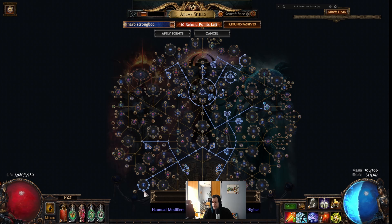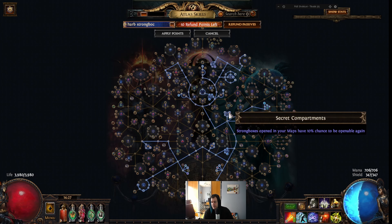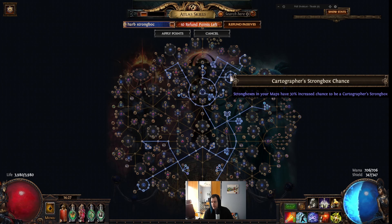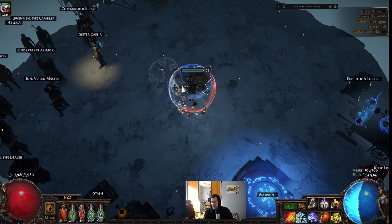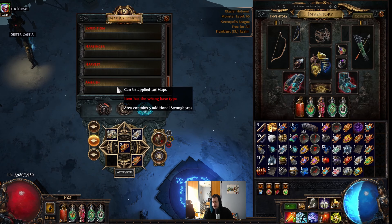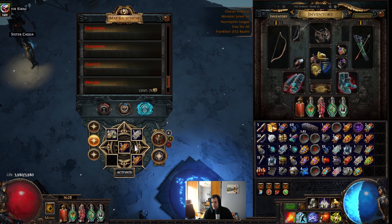On top of this, we are using the Devout modifiers and also boosting the haunted modifier. Overall the map feels really hard. We are using those strongboxes here plus additional strongboxes from scarabs — 10 additional strongboxes from scarabs and 5 from the Ambush modifier, so that's 15. With the atlas nodes, we get 16 additional strongboxes total.